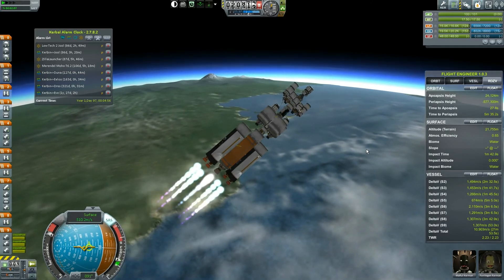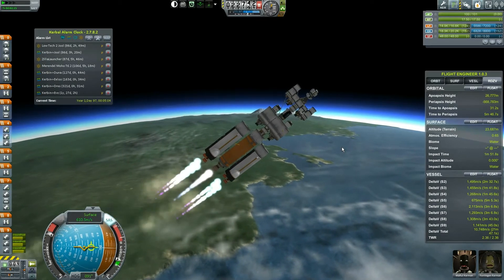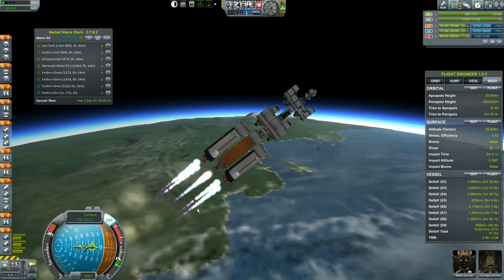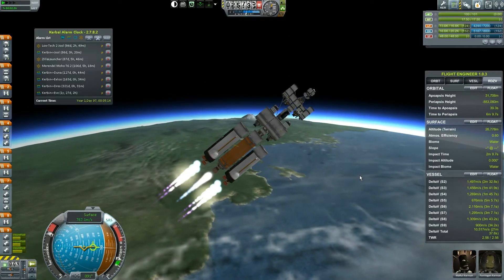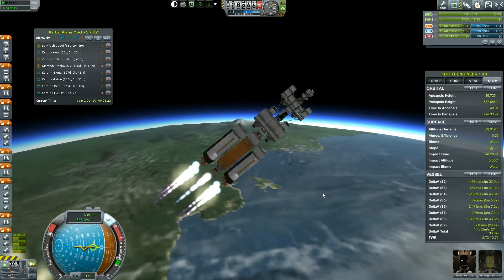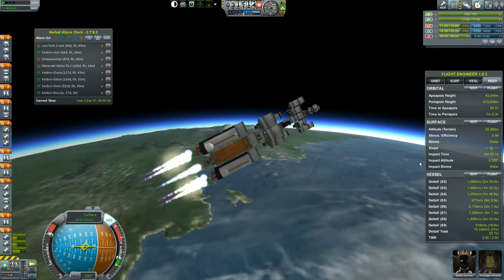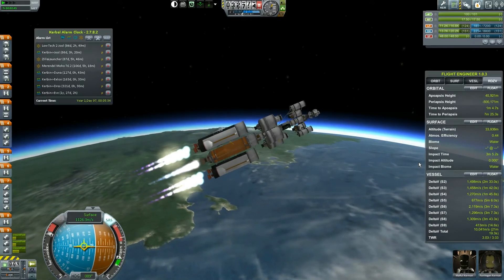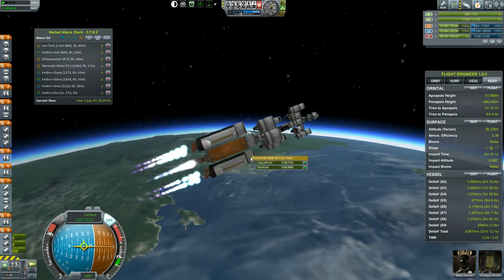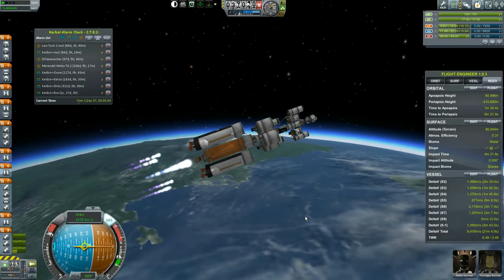Our apoapsis is at 20, we're at 40 degrees — I'm very happy. These drop tanks are almost gone — and goodbye. Very nice. Now it's basically just cruise this thing up. I went a little bit farther over to the right than I wanted to, but I think I'm just going to keep it here. Our apoapsis is now at 40, so I'm going to bring it down. We've still got about 300 meters per second left in these things.